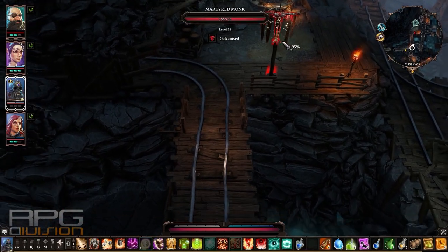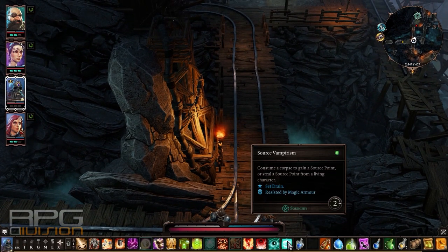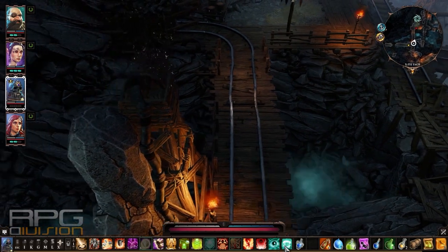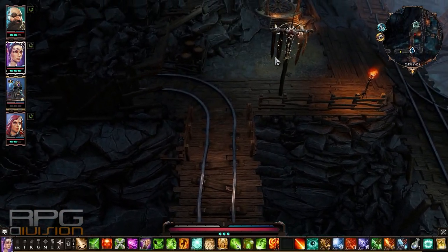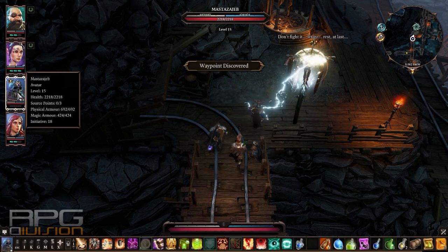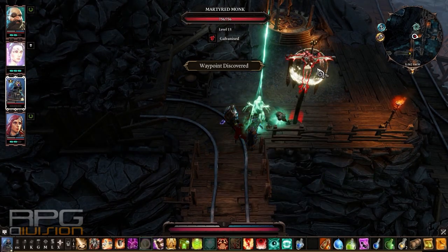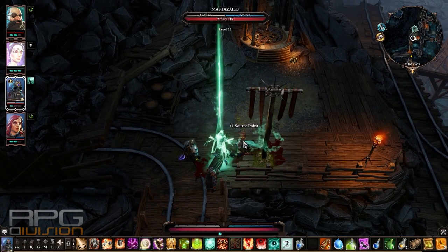To get past the martyred monk you need Source Vampirism, which is a skill you get from the Powerful Awakening quest line in this region. The problem is its range is so short that by the time you get to him you will die. Maybe a purging wand would help, but I don't have one. He will just kill one of your party members — I tried teleporting and everything I could, but nothing worked to get rid of him before he killed one of mine.